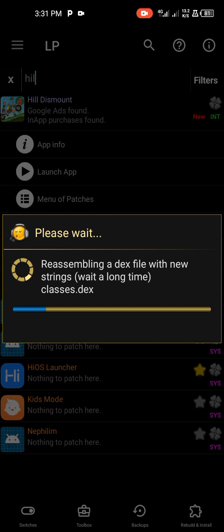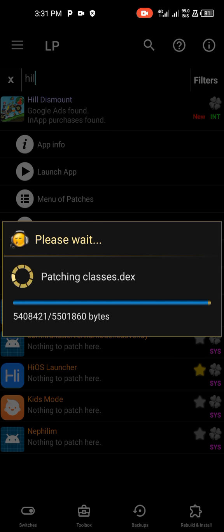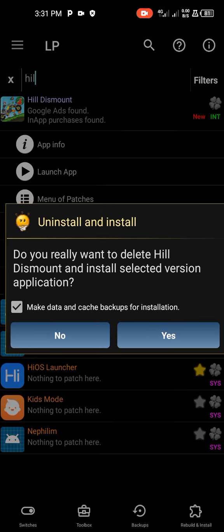This game is totally different from other games, so this step looks different — don't worry, you're going to understand. You can see number five: 'Successful' — your app has been successfully patched. Now go to File, then Install, and click Install, then Yes.